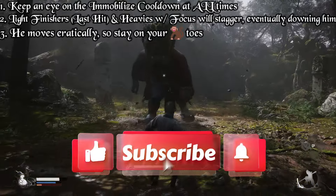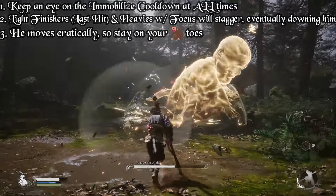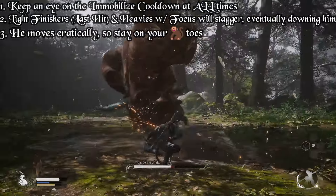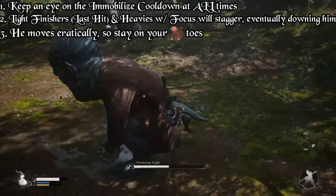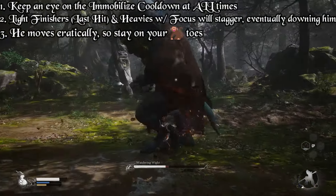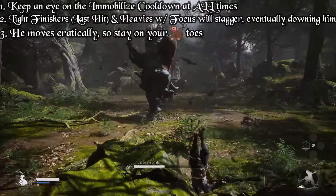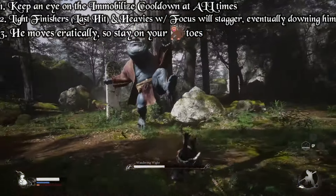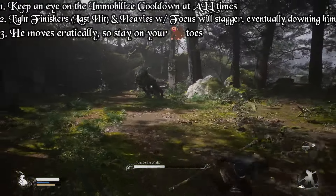Now he moves unpredictably. Sometimes he will do his storms, other times he will do this little clap. Sometimes immediately after this little clap, he will jump in the air and come and clap your cheeks, so you have to stay on your toes. He hits like a truck for how early this is in the game, but if you are careful and don't overextend, you will be able to land hits safely. He is quite slow when he is not going mental.